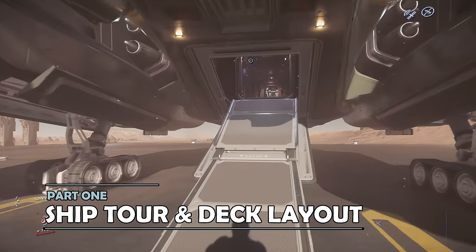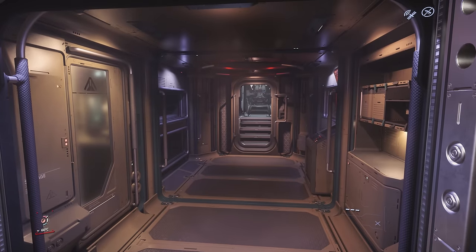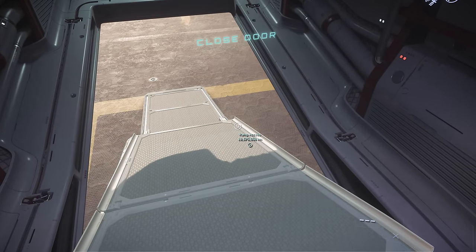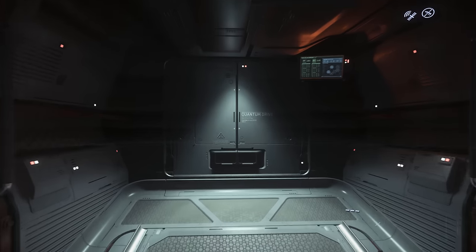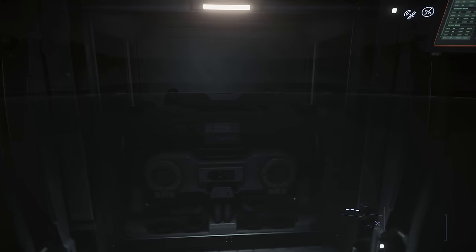We'll start the tour for the Vanguard by heading straight up the rear ramp at the back of the ship. The Vanguard is split into three sections, and we'll start with the rearmost. This is the section that contains the ramp that brings you up into the ship itself, as well as a small door which leads to component access for the Quantum Drive.